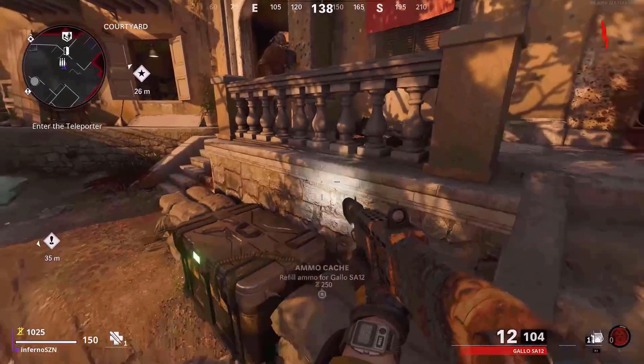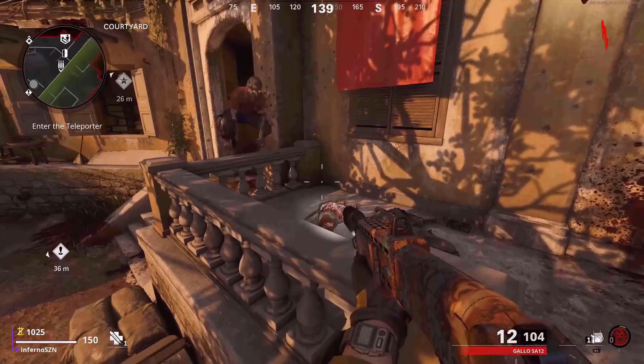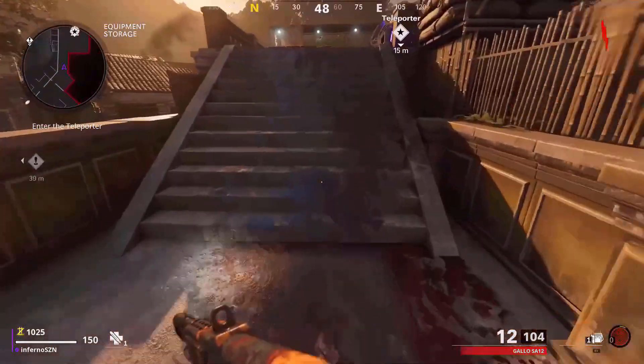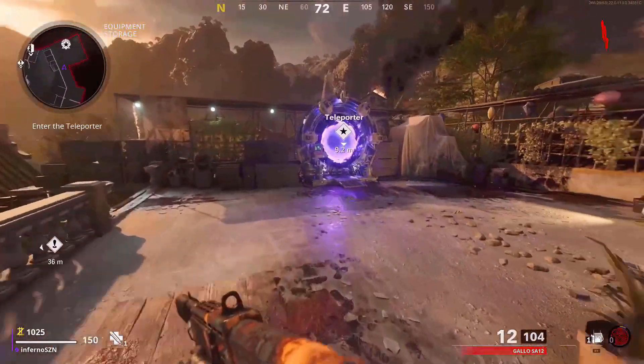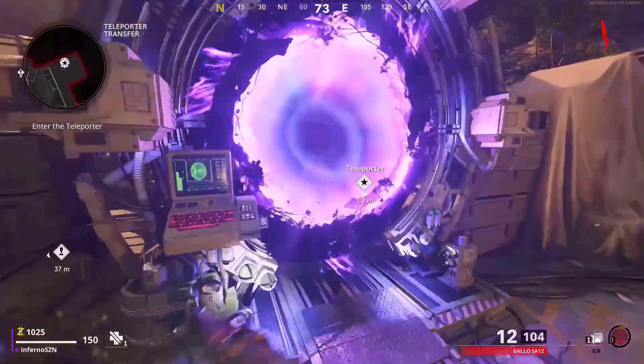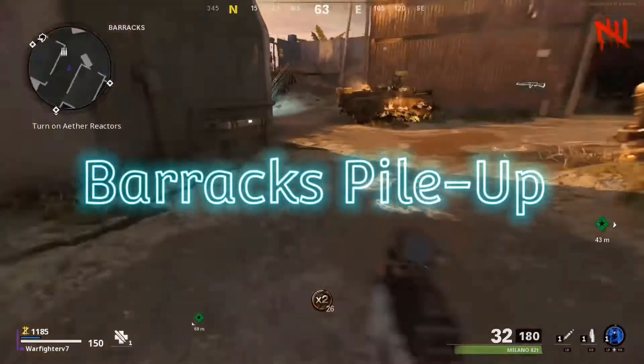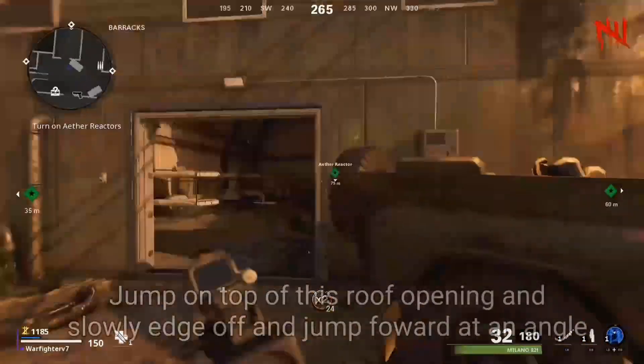The last method is probably the hardest, but you want to make your way to this fence in the courtyard. Make sure you have a zombie running towards you, then prop up against the fence and knife and you will be boosted into the air. This is also the best method since you can do it on round 1. This next glitch is a pilot glitch and the footage is by WarfighterV7 — his channel will be in the description below, go subscribe to him.